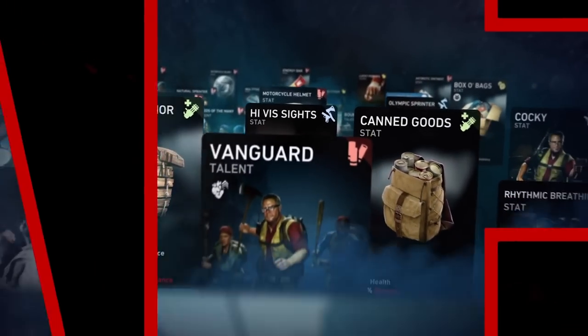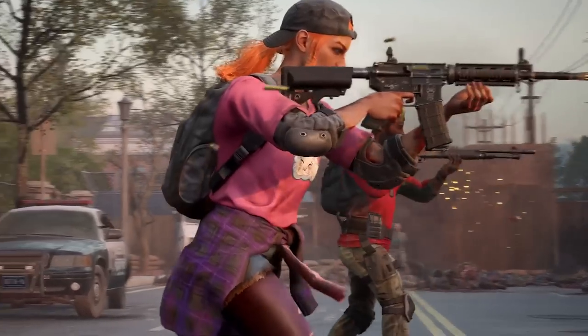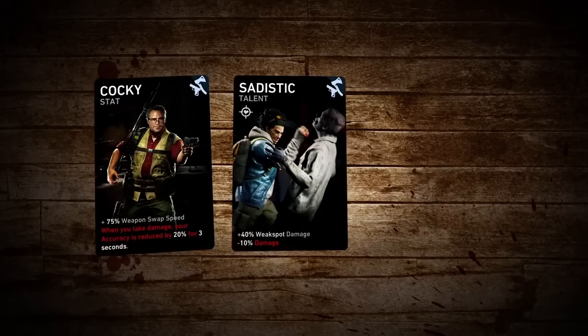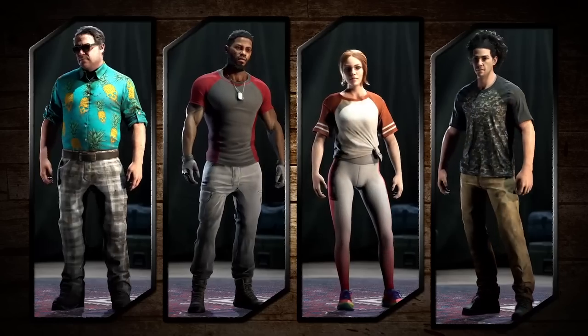As you prove your grit taking down the Ridden, there are tons of different cards you can earn. Take on optional challenges and objectives, where you'll earn Supply Points and unlock new cards.